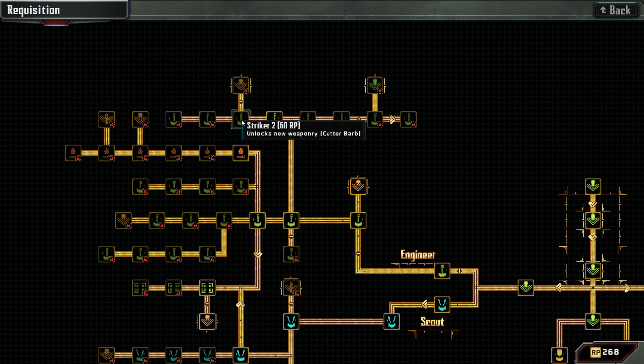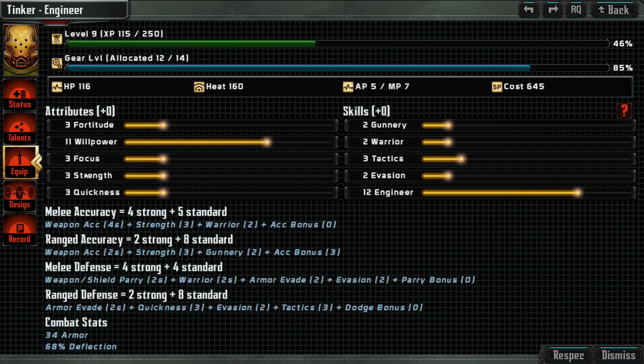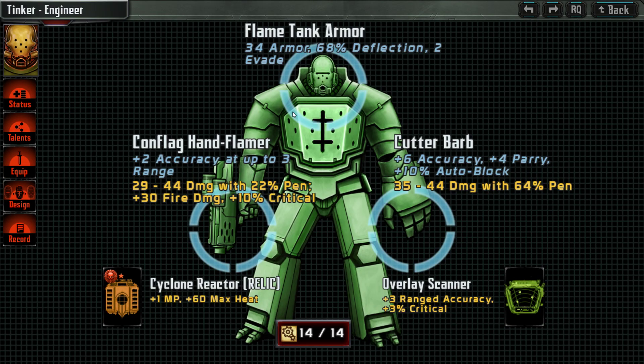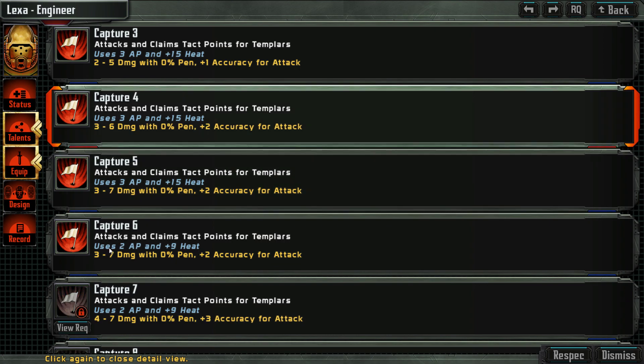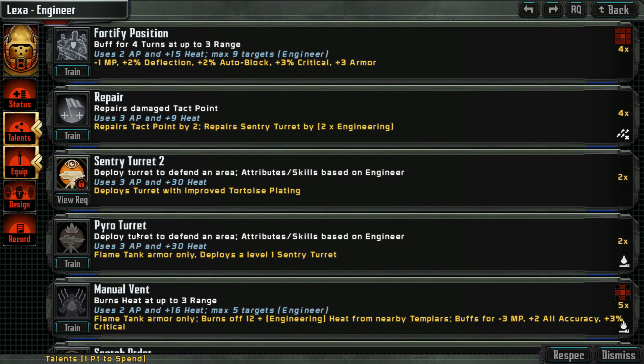He'll always have the gauntlet, so let's get this one. Six percent more auto block — that's actually pretty decent. So I think that's a good upgrade. For Lexar, it's also willpower, engineer talents, capture — you could get more. We'll actually give him a pirate turret as well, so let's do that.